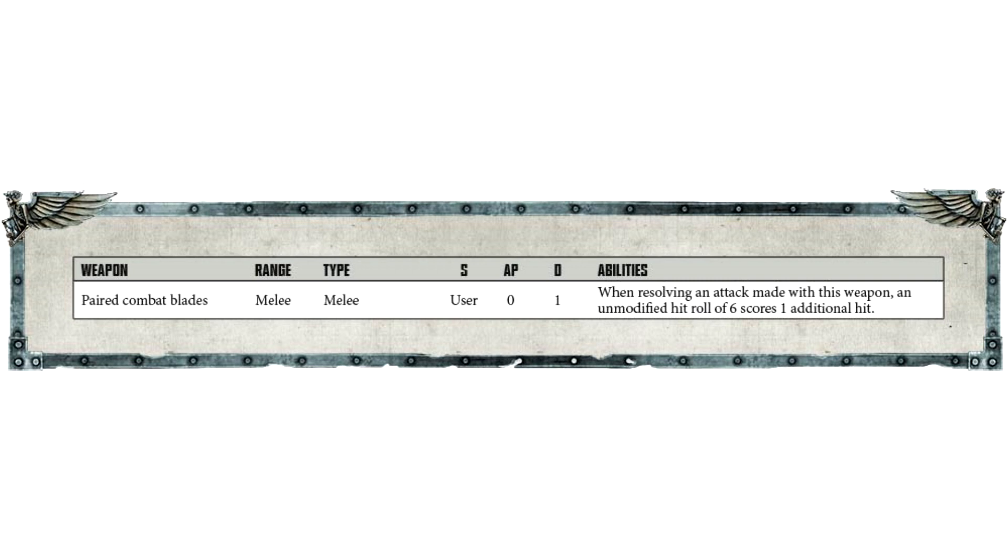We have the stat for the paired combat blades: range is melee, type melee, strength user, AP zero, damage one. The ability says when resolving an attack made with this weapon, a modified hit roll of six scores one additional hit. So if the dice gods are with you and you're rolling sixes, you're getting more hits on your target.